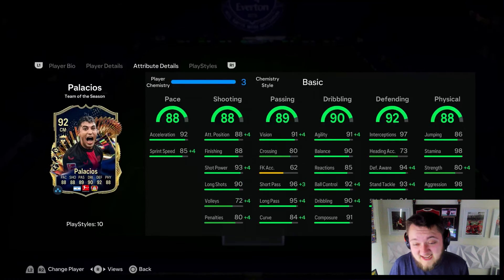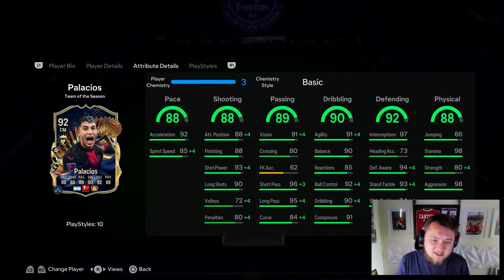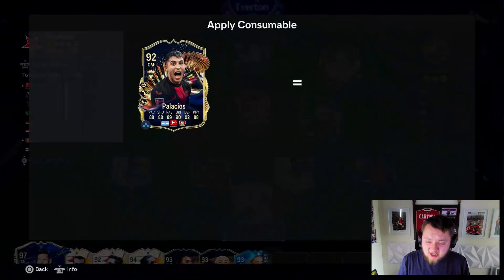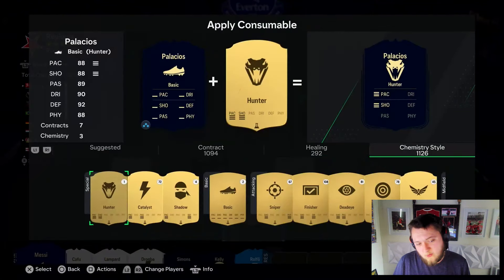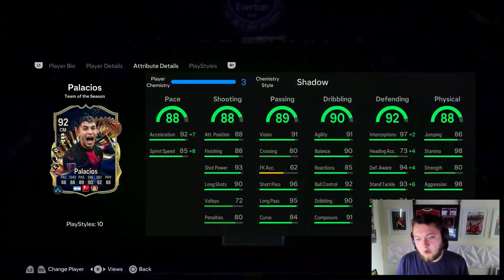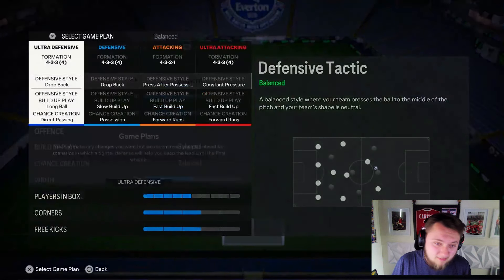98 stamina with Relentless silver, 80 strength, and 98 aggression. This card looks amazing. I think the Basics chemistry style is a really good shout, but an Anchor or Shadow would be quite good too. I'll go for the Shadow — it's a bit of a waste given his defensive stats, but it maxes everything out: 99 acceleration, 93 sprint speed, maxed interceptions, 98 defensive awareness, maxed standing and slide tackle.